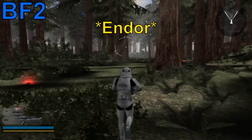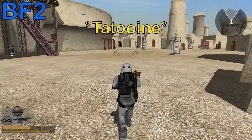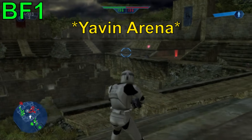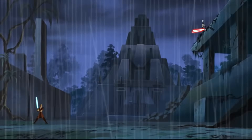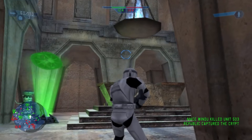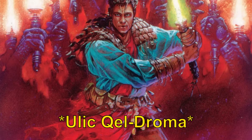Unlike Battlefront 2, which uses maps only seen in the movies, Battlefront 1 included maps inspired off EU content, like Yavin Arena, which was from the Clone Wars micro-series, and Renvar Citadel, which features an abandoned Jedi Temple with the tomb of a famous Jedi from the Old Republic named Ulikel Droma.